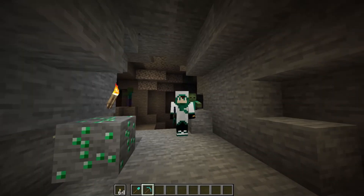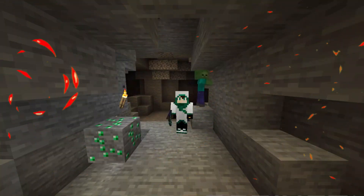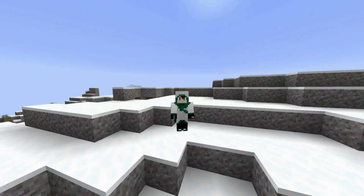Number 5: Emerald Ore. This is the rarest type of ore and can only be found in the Extreme Hills biome. It is rare to come across it without some intensive mining. If you are lucky enough to find some, you can use it to trade with villagers. Mine the ore using an iron pickaxe, otherwise you may break it. If you do not come across Emerald Ore to mine, you can still obtain emeralds through trading, so all is not lost.